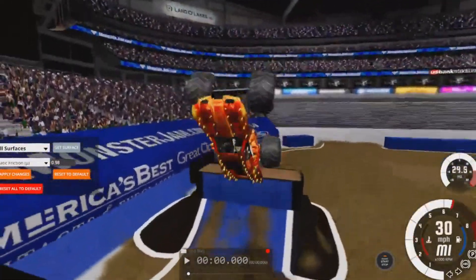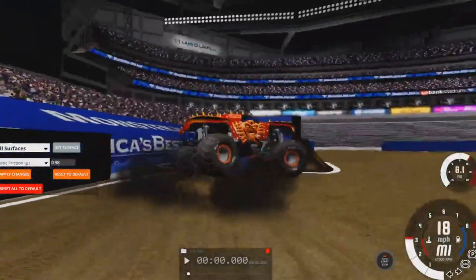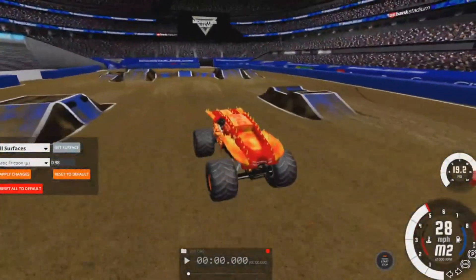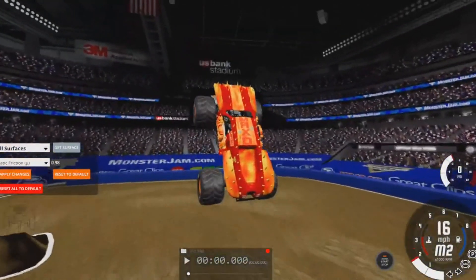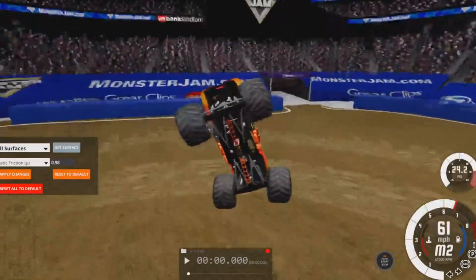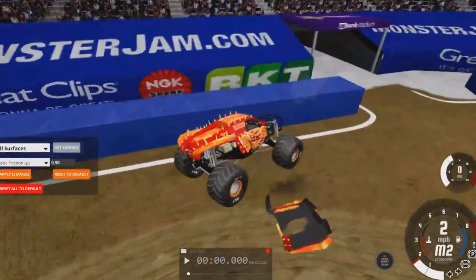Going for the backflip — right for it, gonna get it flat landed like crazy too. Now back for that jammer: huge sky wheelie right there, gonna nose dive it, almost started to kick flip it, and there goes the hood.